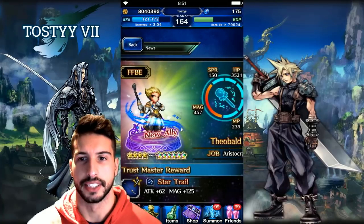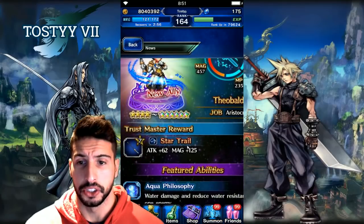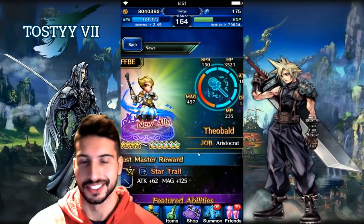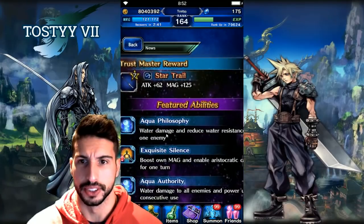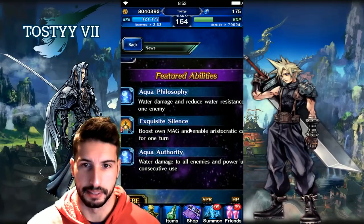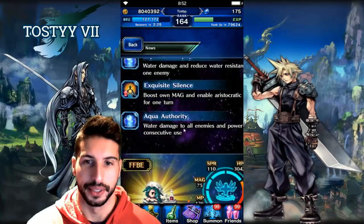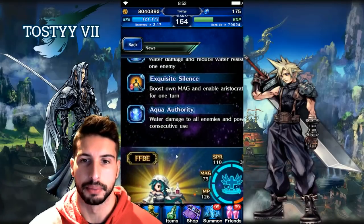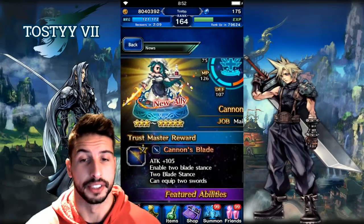Then there's Still Bald, who is a magic user. His trust master is the Star Trail, Attack 62, a whip with Magic 125 — really really good. A lot of characters can't use whip but Dark Fina can, and it can do a lot of damage. His featured abilities include Aqua Philosophy for water damage and reducing water resistance, Exquisite Silence for boosting magic and enabling aristocratic katina for one turn, and Aqua Authority which builds up multipliers with consecutive use — almost like a water job.